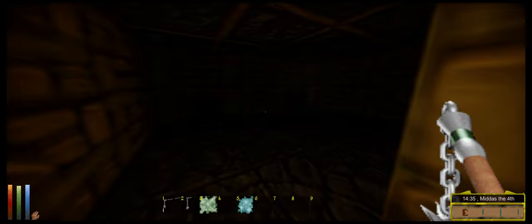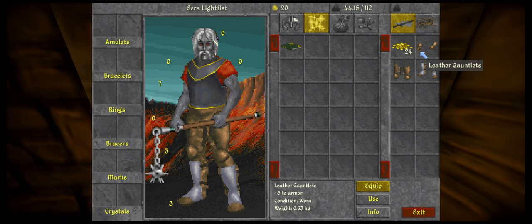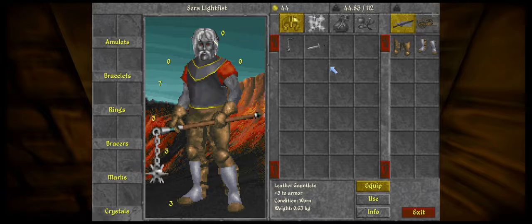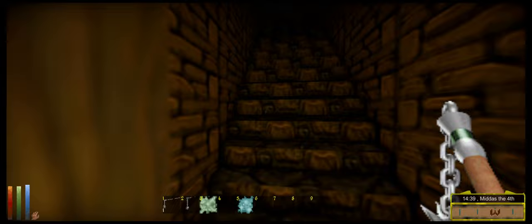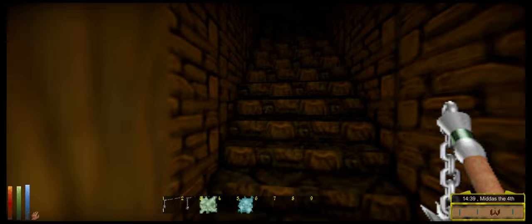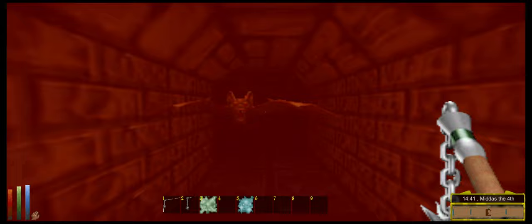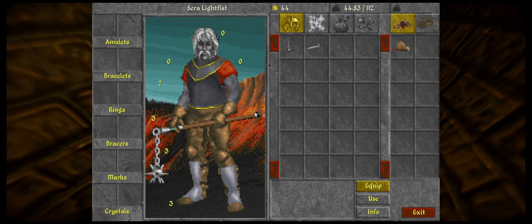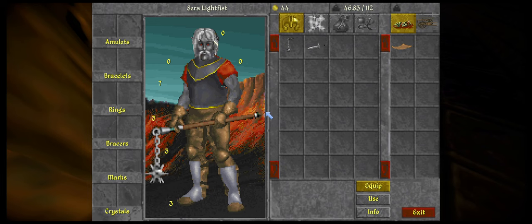Let's go fight the first rat. Boom — dead! I'll take the gauntlets and put those on. Moving on to the second creature — there should be a bat around this corner. Not bad, we're not going to hit every single time but we're getting decent hits. The next room has an imp — I have an Elven Flail so it should be able to hurt him. I one-shotted him — that's great! Found a drawn vellum that reveals a secret location of Castle Kinghouse.